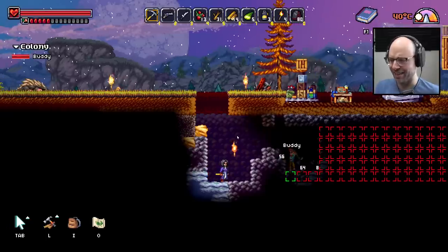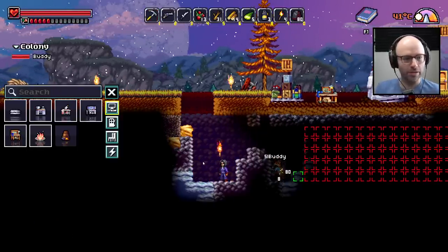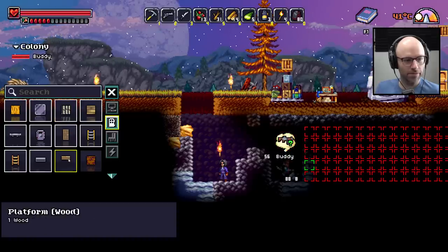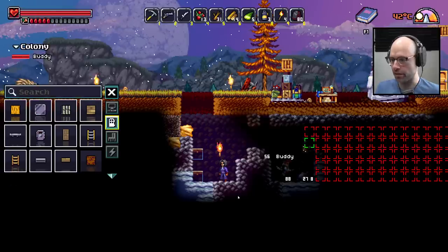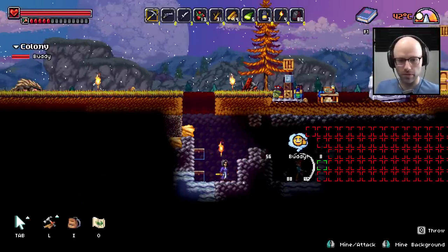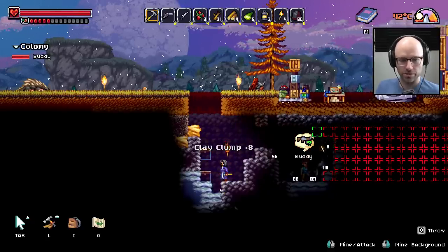I bet Buddy could still figure it out. Open your build menu and craft a wood platform. There you go — don't say I never did nothing for you. I don't really want to go to the ice caves though. What is this? Maybe it's not ice — clay. So valuable these days.